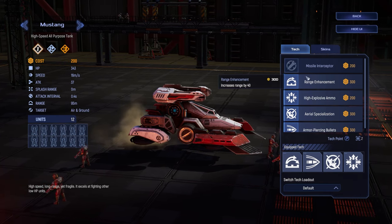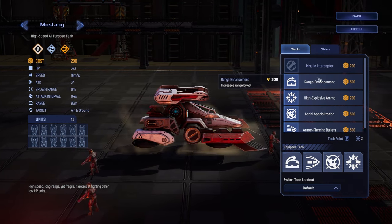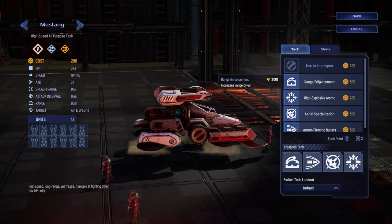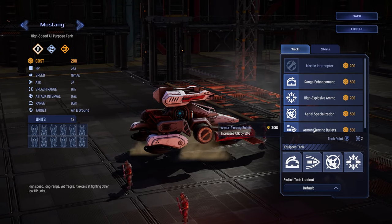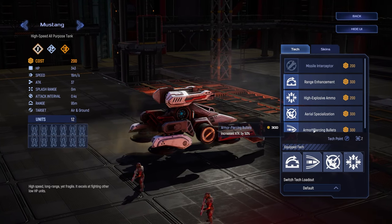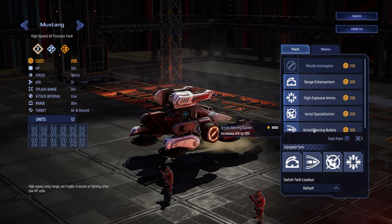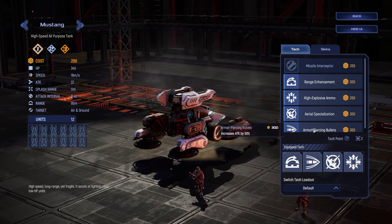For Mustangs, Range is used in every game and will be the first tech you click about 99% of the time. Often it is bought on the first turn that you purchase the Mustangs, and generally speaking is necessary for the Mustangs to not instantly die on most boards. Armor Piercing is situationally useful if you think your chaff clear is a problem, and doesn't get clicked often since your level 2 attack enhancement from your tower does the same thing but also buffs your Fortresses for a similar price point.